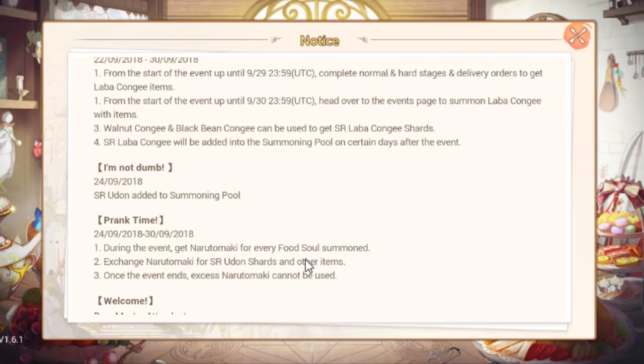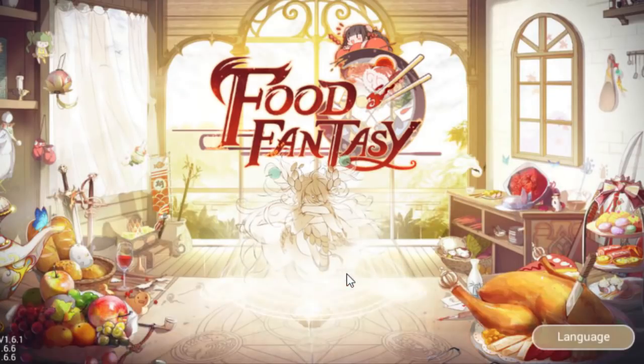Hopefully Udon's a little bit better than Chocolate. I really like Chocolate visually, but he's unfortunately not very good. It depends when you get him — I got him really early at two-star and he brought me through a lot of the early levels, but once you get Sanma and B-52 and stuff like that, he's not as good.